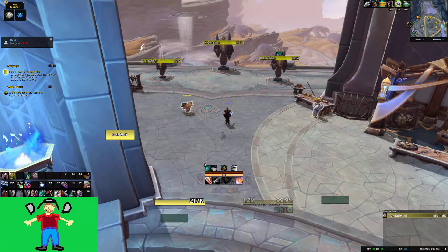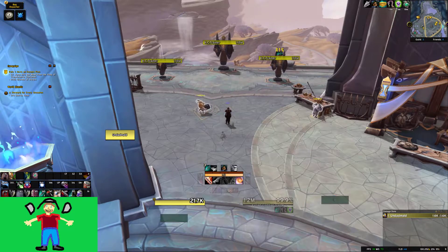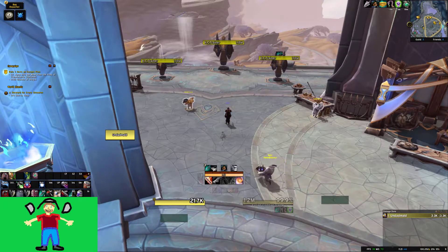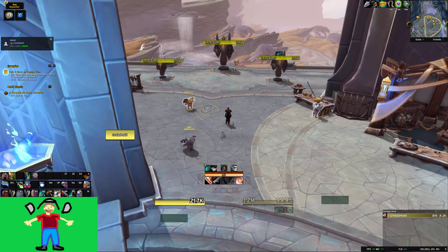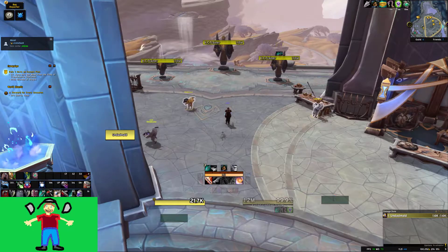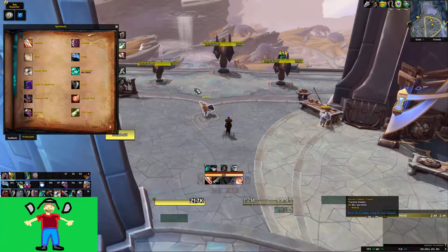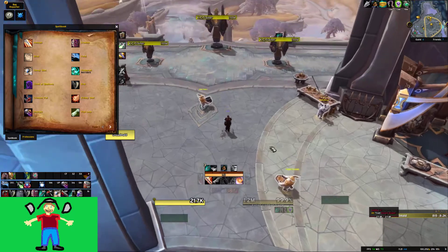We're on Shadowlands beta and today we're talking about outlaw rogue. I've been getting a lot of questions about whether outlaw is good or bad, with a lot of people wanting outlaw to be bad because they want to play something else. But I don't think that's going to be the case, so let's talk about what's new — changes to covenants, changes to talents, and go from there.